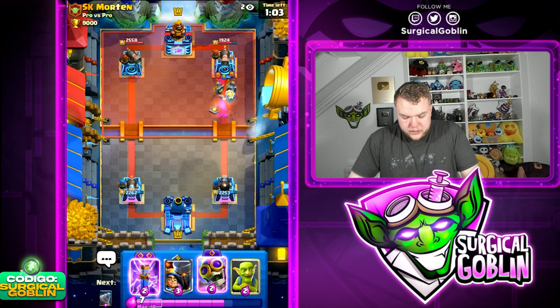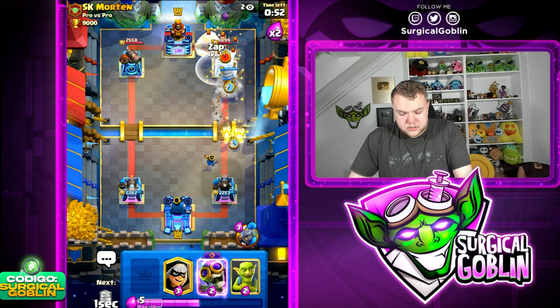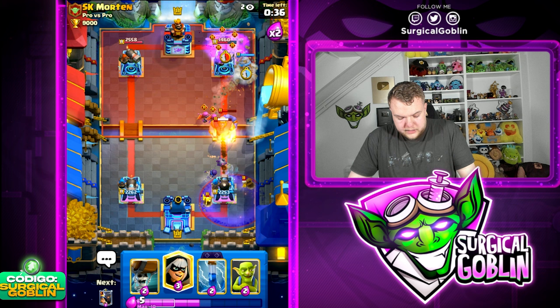Oh, he also has Guards - I forgot about Guards, that's interesting. Let's go Goblin Drill as well. I think we out-cycled his Arrows. Let's go Wallbreakers now, Evo Zap as well - Evo Zap is gonna help kill the Bats and might also connect to the tower on the right side. I'm just trying to keep up the pressure while also defending as good as possible.